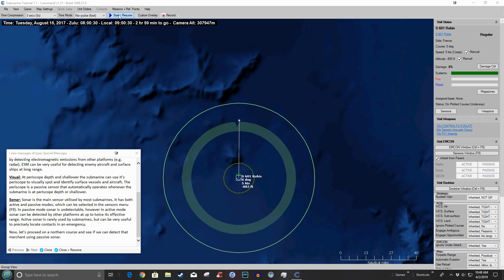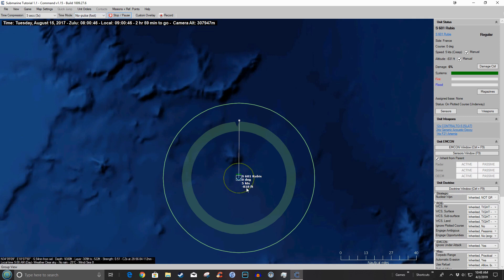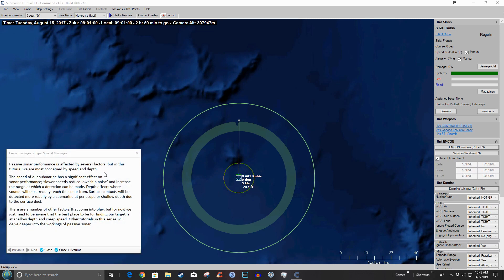Let's resume again. You can see he's coming up in depth, still making five knots, cruising along. The game message explains: passive sonar performance is affected by several factors — within this tutorial we're most concerned with depth and speed. The speed of our submarine has a significant effect on sonar performance; slower speeds reduce own-ship noise and increase detection range. Depth affects where sounds will most readily reach the sonar. Surface contacts will be detected more readily at periscope or shallow depth due to the surface duct. The best place to find our targets is at shallow depth and creep speed.